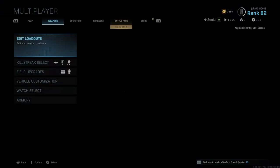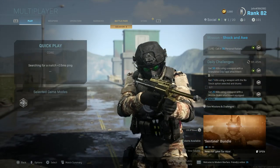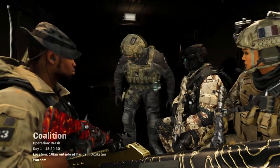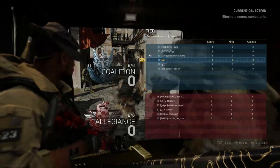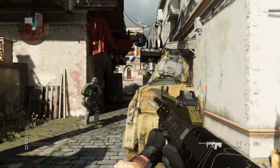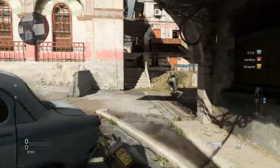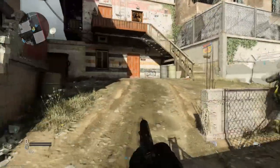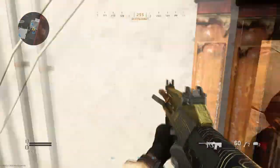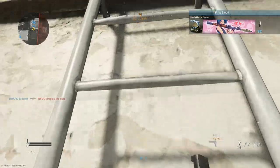I'll keep the same class setup and let's go ahead and get into another game to try out the gold AUG. Hopefully no bot teammates again. Here we are on the second and final game — arriving at Crash for TDM. I do not want to play Crash either. New Crash just feels a lot different compared to old Crash, with the new areas where you can now just camp. Whatever, here we go. This is what the gold AUG looks like in game — pretty nice!